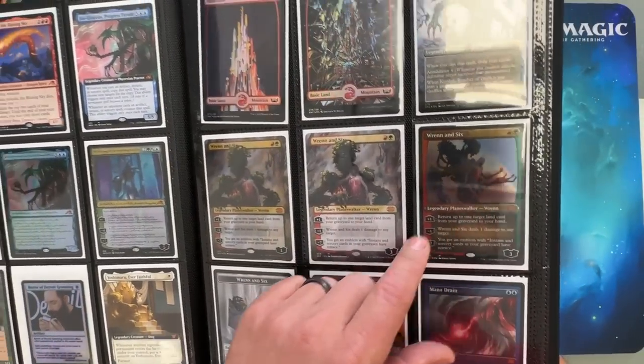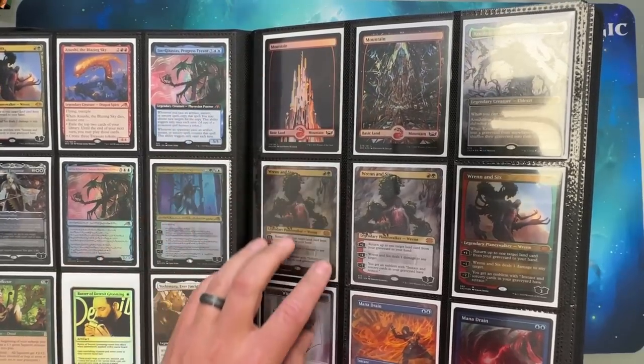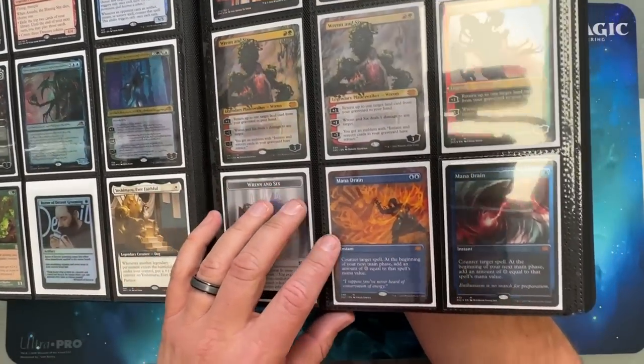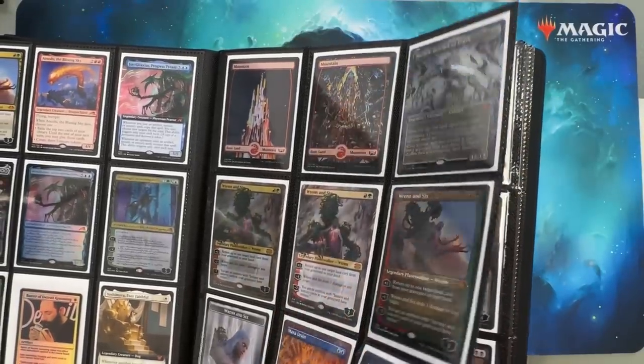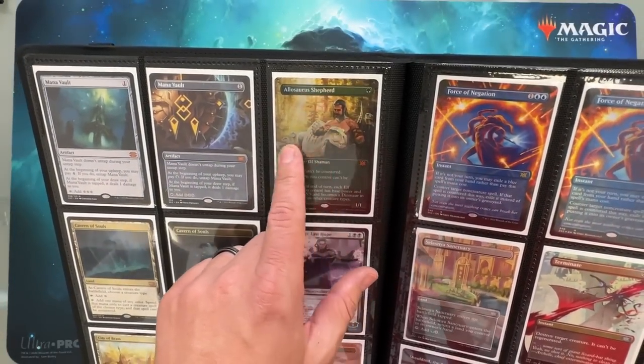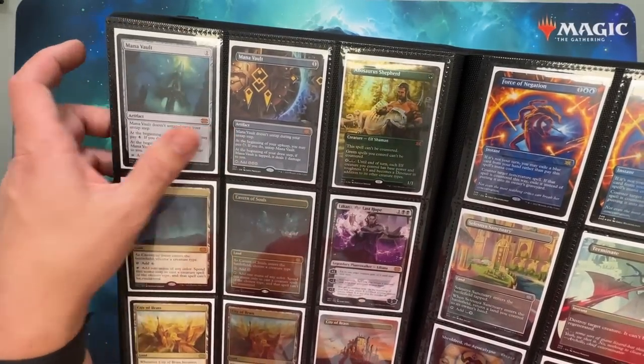Often they are pricier cards. I forgot they did all these Brennan's Experience cards in whatever that master set is. Some Mana Drains. I need to look through this more often — I forgot that I pulled some fancy extended art. Dinosaur Shepherd, dude. Some Mana Vaults. Cavern of Souls.